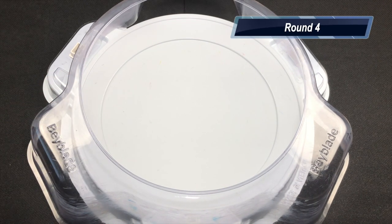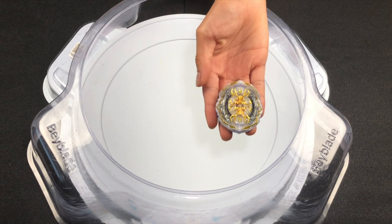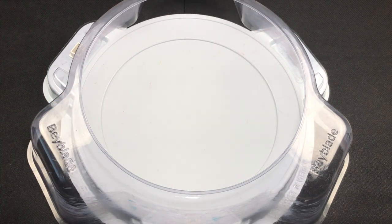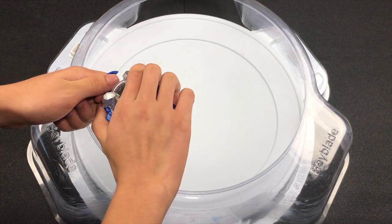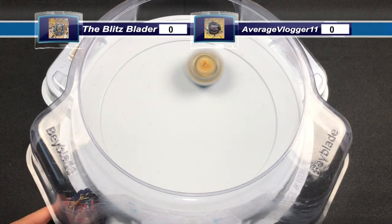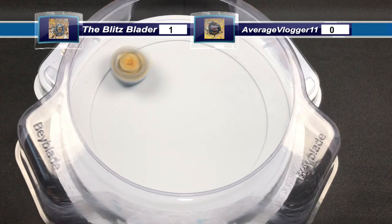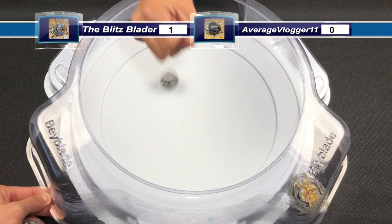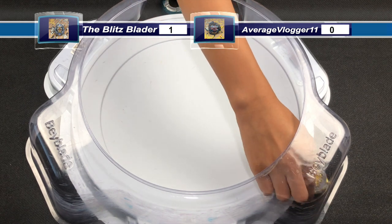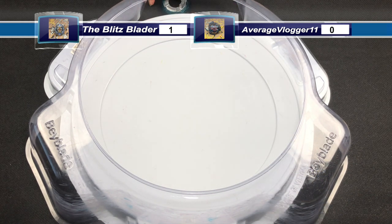Now we're at round 4. We have the Blitz Blader's Regalia Genesis going up against Average Vlogger 11's Mirage Helios. Mirage Helios sent Regalia Genesis into a pocket and right when it made contact with Ryan's hand it had a burst, so the burst didn't count. Mirage Helios went in the pocket — so Regalia Genesis has 1 point.